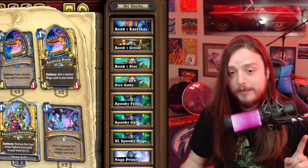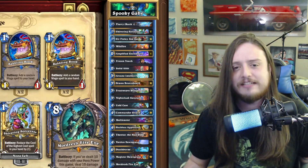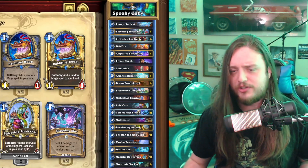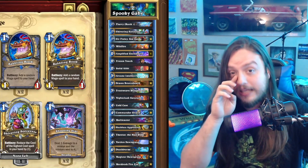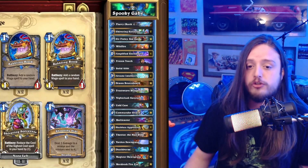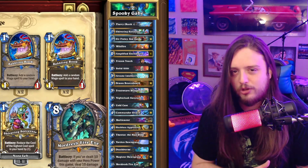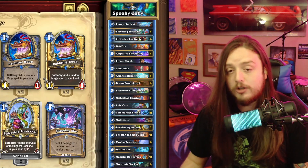Gabi is running something I actually haven't seen before — a list that doesn't even run Kael'thas in the deck. This is the very first time I've seen a list that doesn't run Mordresh either. Going back to the idea of why we play skeletons if we're just playing the ping package: these cards complement each other so well, but you're just not using KT as the ultimate finisher anymore — you're just using Mordresh. I can kind of understand this approach, and skeleton Mage probably won't be touched too much — we can talk more after the balance patch goes live.